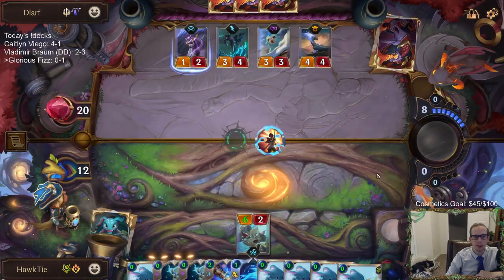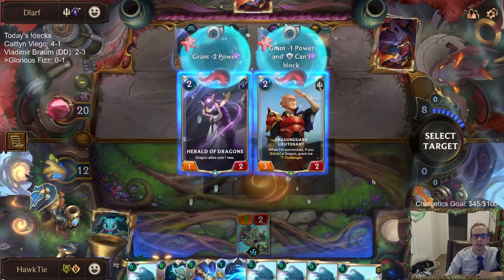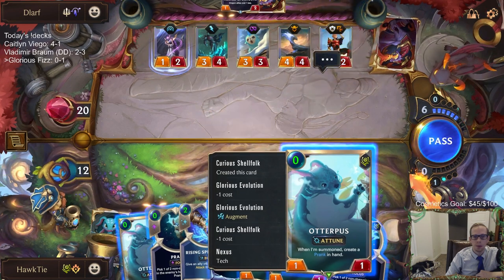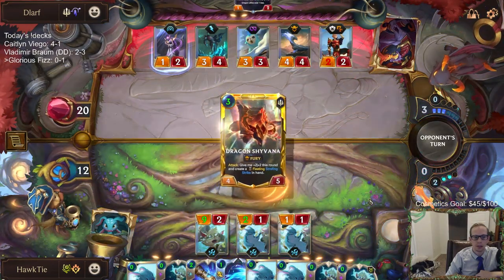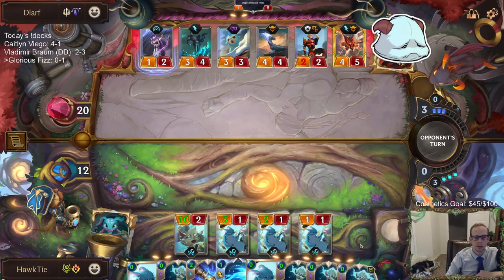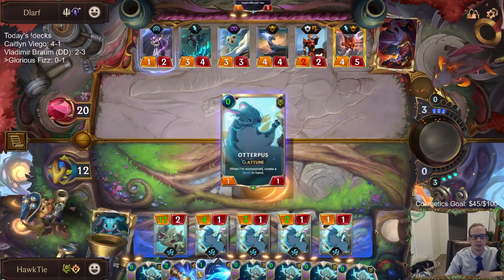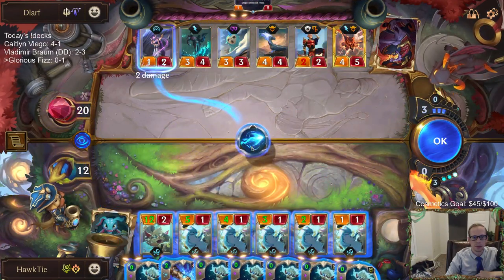We've got to kill Shyvana. Looking at what they have left, it's not much. Why am I not playing my Otterpus first? The other problem is looking at what I have is also not very much. Tentacles off the spectacles, please — just anything.